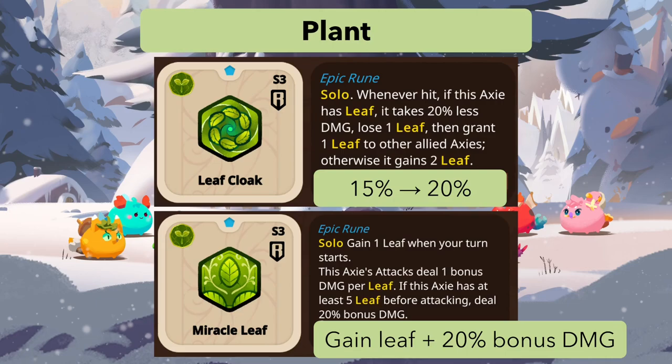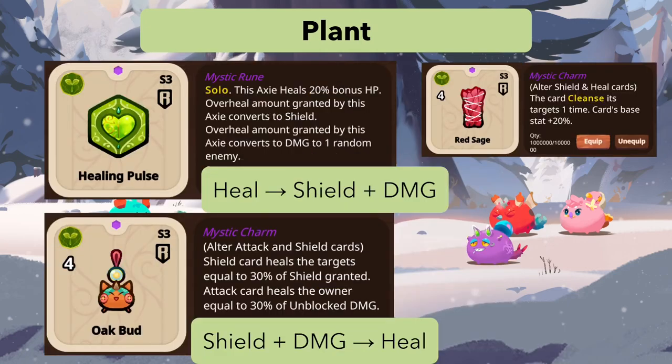You need five leaves for Miracle Leaf to deal 20 bonus damage, but in this kind of team you probably don't care about the healing from leaves — you just want damage. It's hard to see how it works well, but maybe creative players can make a leafy team or multi-attack build to use the bonus damage effectively.